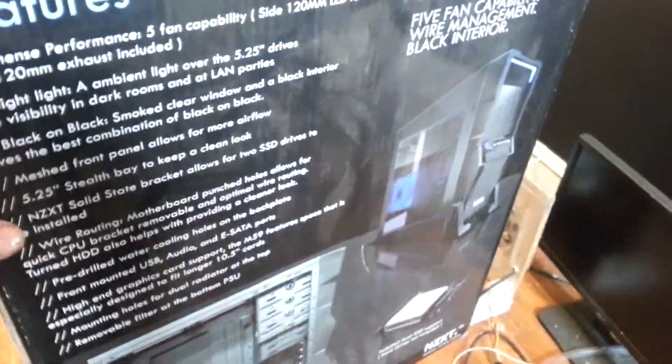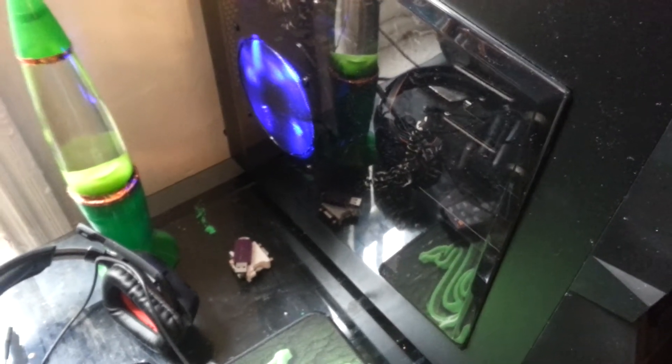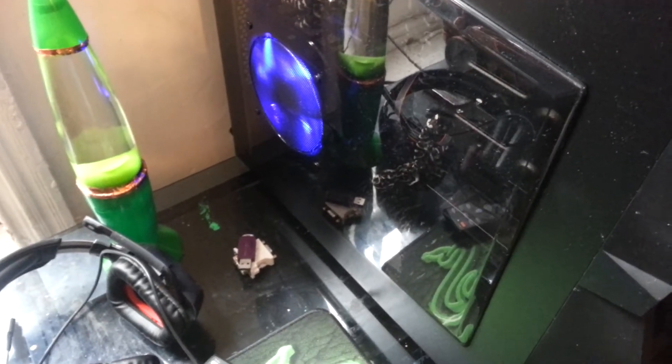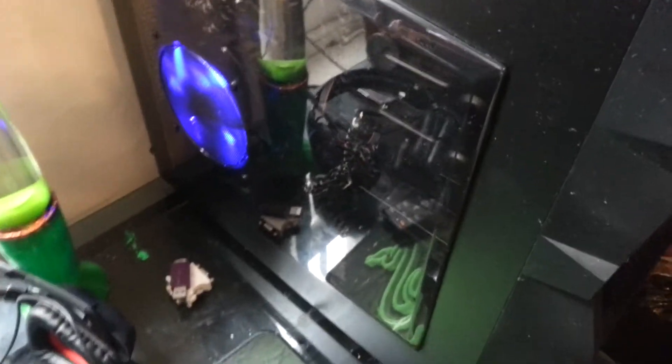That's the motherboard, RAM, and CPU combo — I paid about two hundred and thirty dollars for that. Here's my case — fifty bucks. I got a seven hundred and three watt power supply, I paid about forty dollars for that. I have a seven hundred gigabyte hard drive in here — I paid about fifty dollars for that.